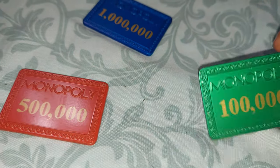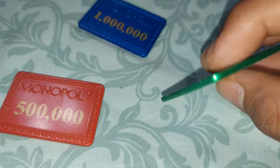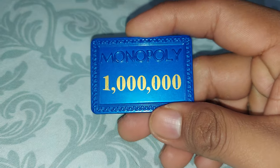This is the fifty thousand dollar Monopoly coin. Right here are some kind of emeralds or something. This right here is a one hundred thousand dollar Monopoly money. And this other right here is a five hundred thousand dollar Monopoly money — let's go red. And right here is a one million dollar Monopoly money — blue.